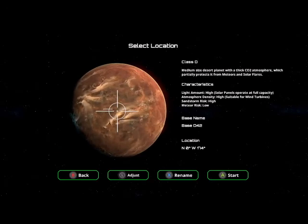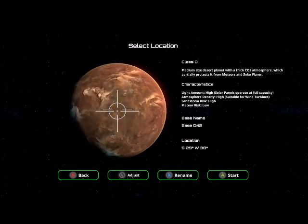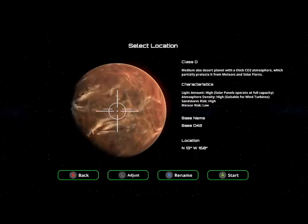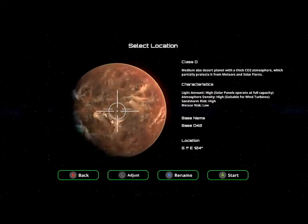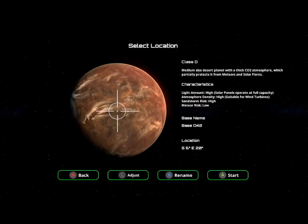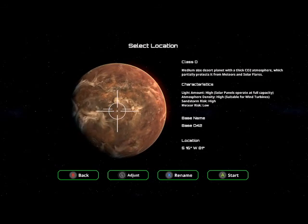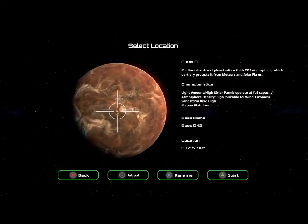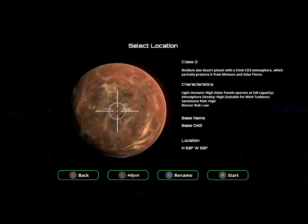This is dangerous - you can pick where you want to crash your base, where you want to land. I would assume there is some kind of trick to where you go. I'm really digging this formation over here, but I bet that's the center of a volcano or something, which is where all those storms are coming from. I'm going to try to go way out here in the middle of nowhere.